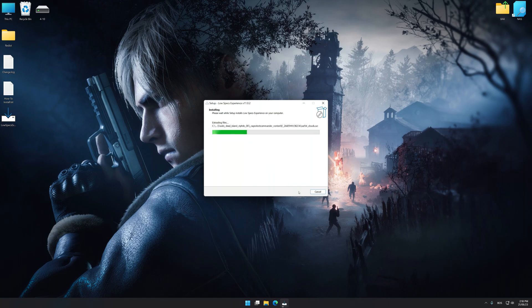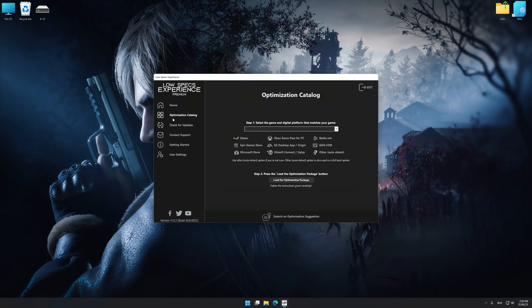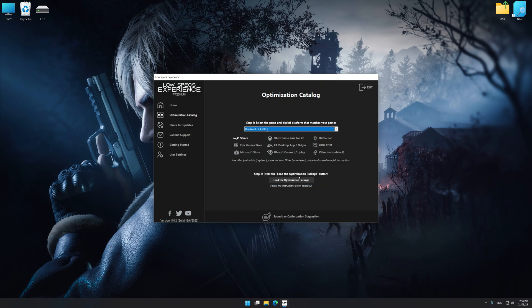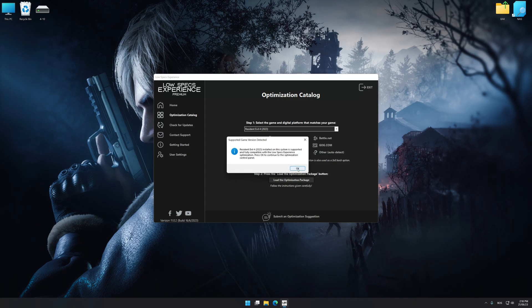First of all, start the installation process for Low Specs Experience. Once the installation is complete, start it from the newly created Desktop shortcut. Now select the optimization catalog, select the applicable digital platform, and then select Resident Evil 4 from the drop-down menu. Once done, press the load the optimization package. If Low Specs Experience does not automatically detect a supported game version on your system, manually select the game installation directory, press OK, and the optimization control panel will load.